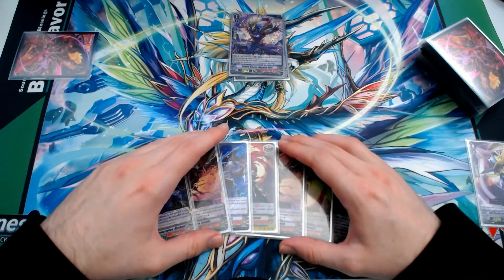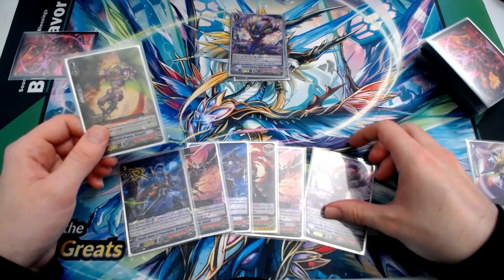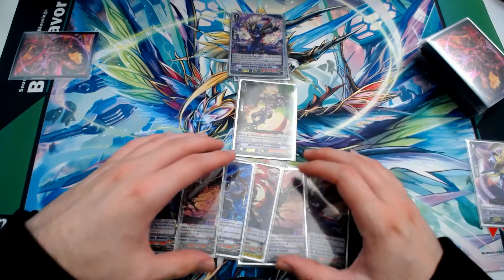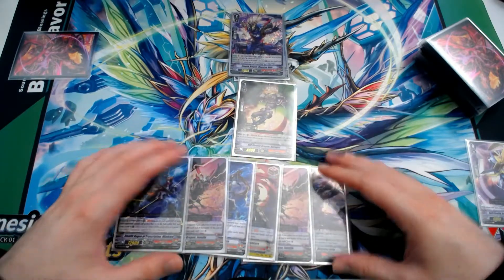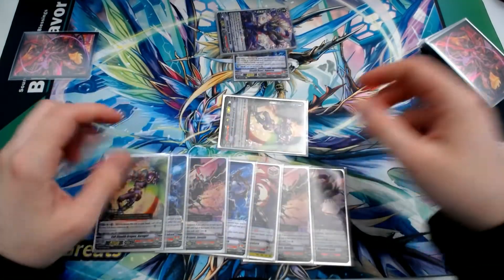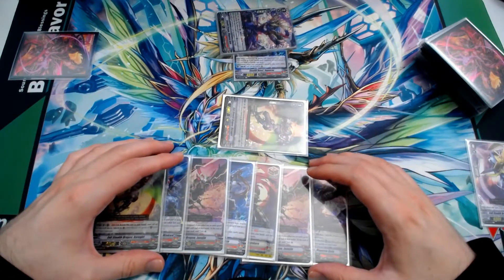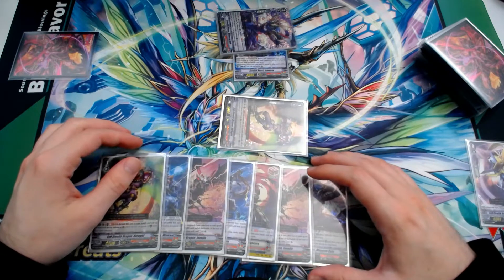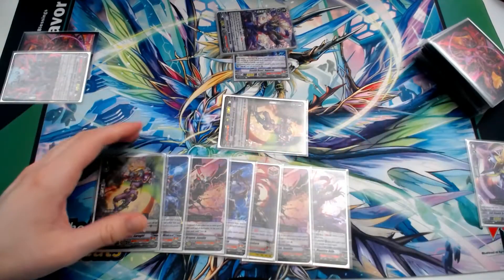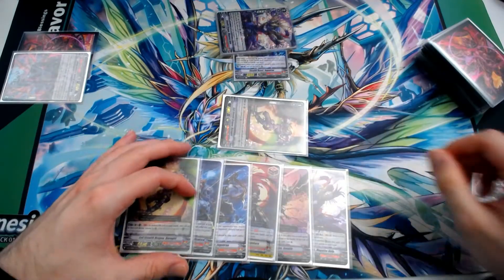If our opponent is a retire deck, don't call anything here. Otherwise, call the Kurogiri so our opponent is more likely to take the attack. We swing for 23k and drive check Kurogiri. On the opponent's grade 3 turn, we take a damage — Yamashibuki — and we guard the next attack. We then stand and draw: we draw Yamashibuki. Since we still haven't seen Magoroku Fugen, we ride Mizukaze to set up a grade 3 in soul and get an additional drive check to hopefully find it.